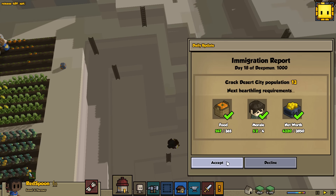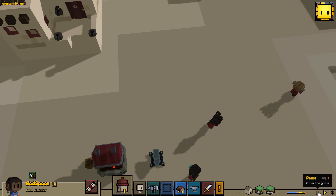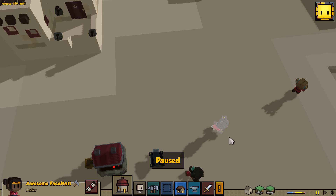How are we doing in terms of net worth? This will probably be one of our last daily updates where we receive a new hearthling. Let's go ahead and make sure that we name them now. For this one I'm going to use Awesome Face Matt. These are pretty good stats — six, three, four. Very cool.